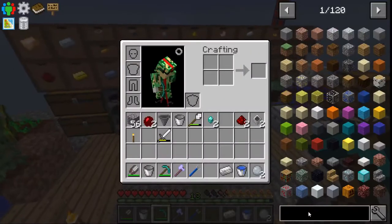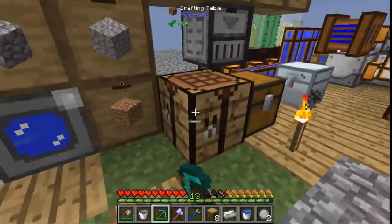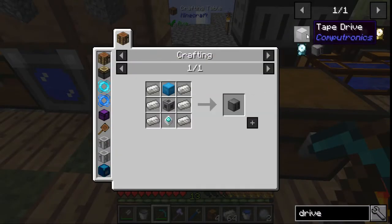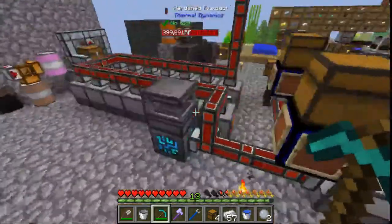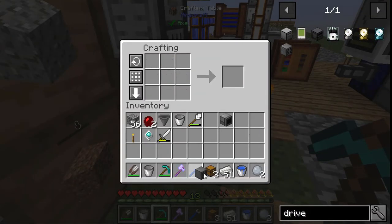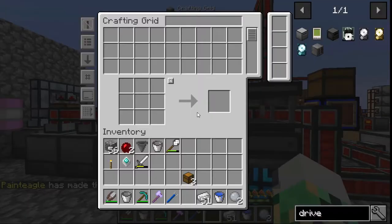I guess I can make a disk drive. Let's make some chests — one of these, a bunch of this, and a disk drive. I don't think we have all the stuff that we need. Let me take the rest of that and make a disk drive. The disk drive is what holds the information stored here — as I keep saying I don't need it but then still working on it and seeming like I do.